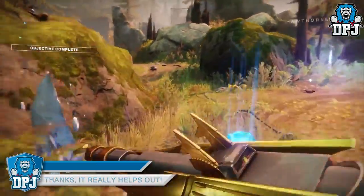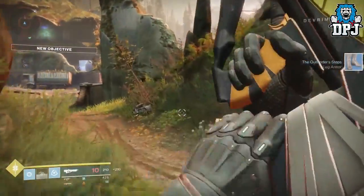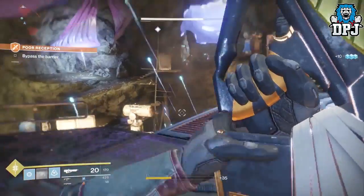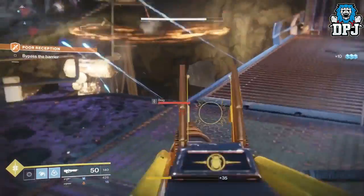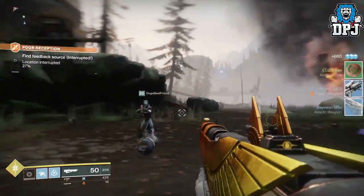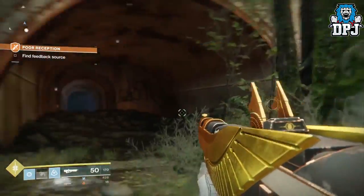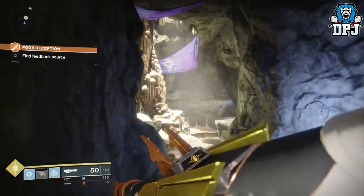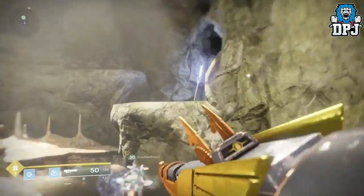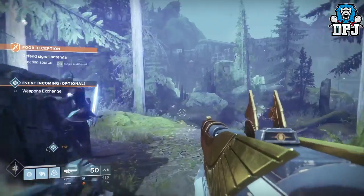Now if we didn't know any better, seeing this weapon you would straight up think this is a Trials of Osiris pulse rifle — and yeah, that's what it seems to be. But in my opinion this is not a Trials weapon at all. Trials of the Nine has been teased a lot, and the PlayStation trophies dropped recently also hint towards the Nine. So what's this weapon, and why is it themed around Trials of Osiris? Well, Osiris is the key word here.